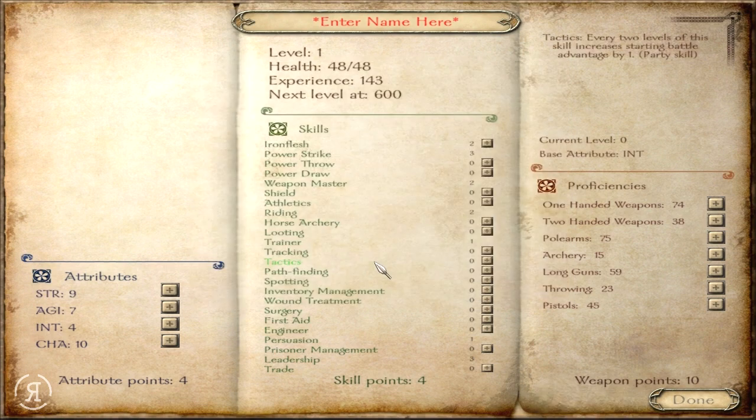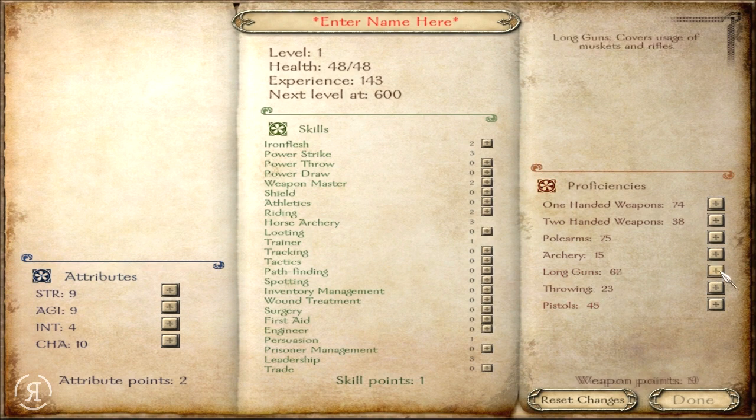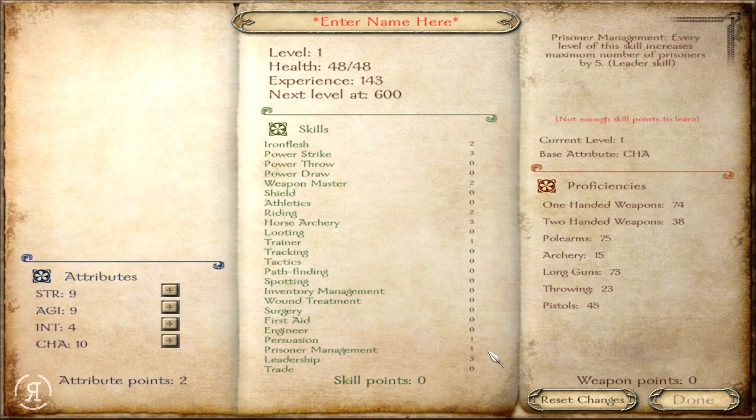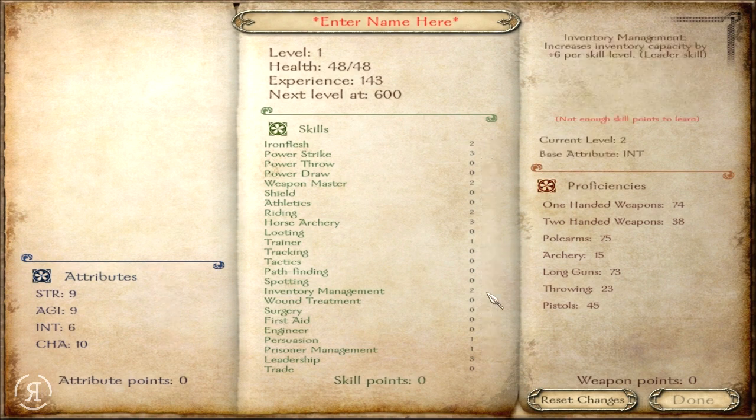I think we'll go for realistic difficulty — I don't really think it matters too much considering we are doing a special feature here. We do have quite a lot in charisma, which is very nice. Maybe I should get a little bit more in leadership. I think we will want to get some horse archery for our rifles and so forth. And I think we will then get long guns quite a bit, because I would like to use a rifle in this. It seems to be the most 1776-oriented weapon. Let's go for one in prisoner management, and I think intelligence would probably help us out quite a bit. I'll go for two in inventory management, just because I really hate running out of space.